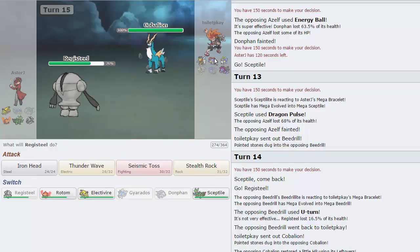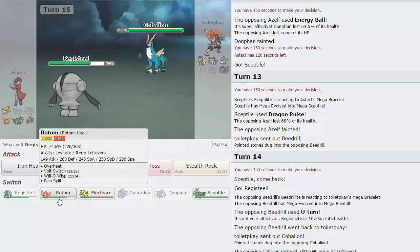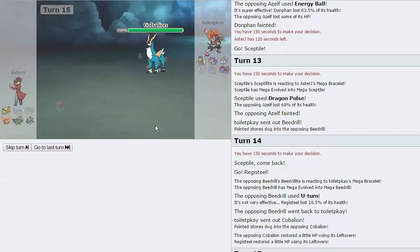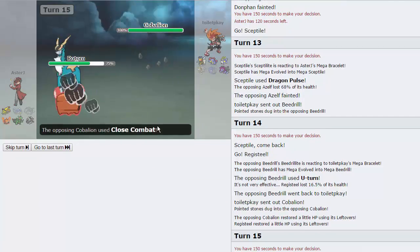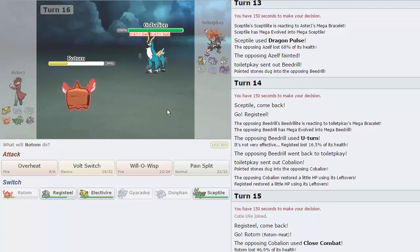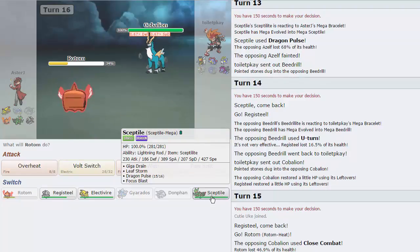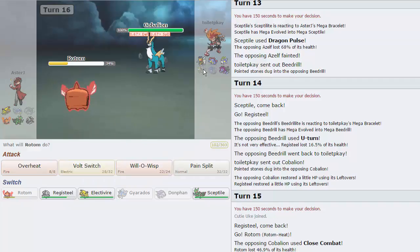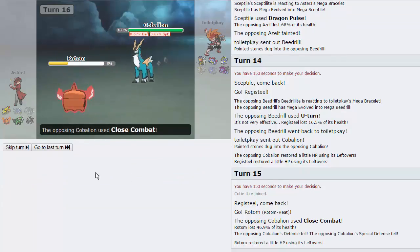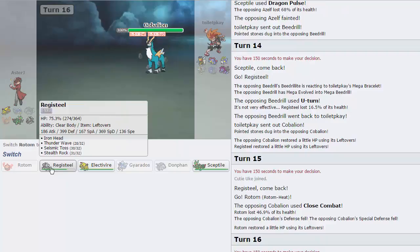What do I need Electivire for? It outspeeds the Feraligatr more than likely, able to knock it out with a Wild Charge. Gets off a lot of damage on anything. I like going directly into Rotom. He does go for the Close Combat — it's not able to knock me out. He lowers his defenses in the process. The next one will be able to knock me out, but then I'll be able to go into Sceptile and just Revenge him. Also, Beedrill and Mega Sceptile I believe Speed Tie. So I'm going to go for the Pain Split in case he doesn't Close Combat me again.